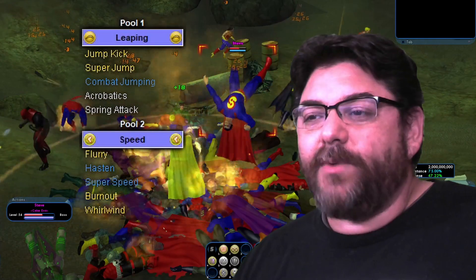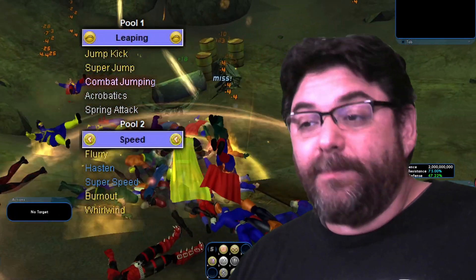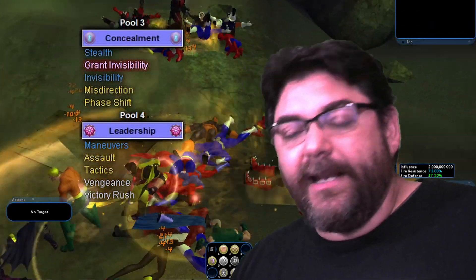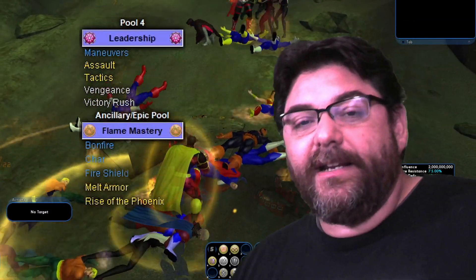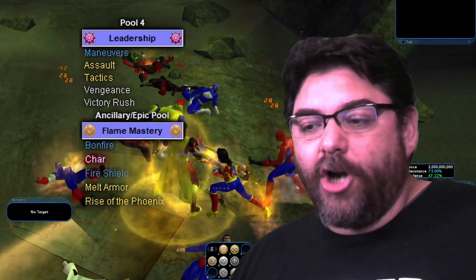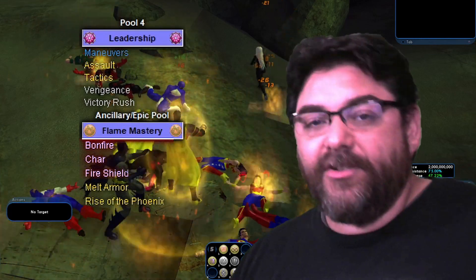We'll come over here to Pool powers. What I took for the Power Pool sets: I got Leaping for Combat Jumping, Speed for Hasten and Super Speed, Concealment for Stealth, Grant Invisibility, and Invisibility. And then Leadership — I have Maneuvers. And then for my Epic Mastery, I took Flame Mastery and got Bonfire, Char, and Fire Shield.